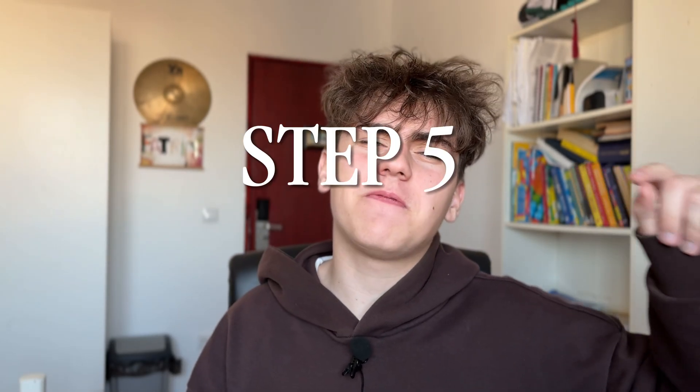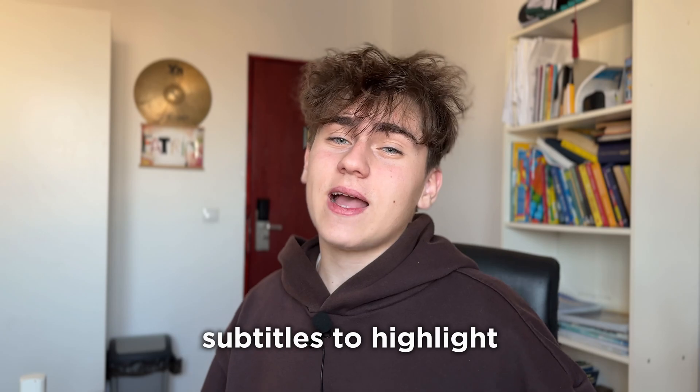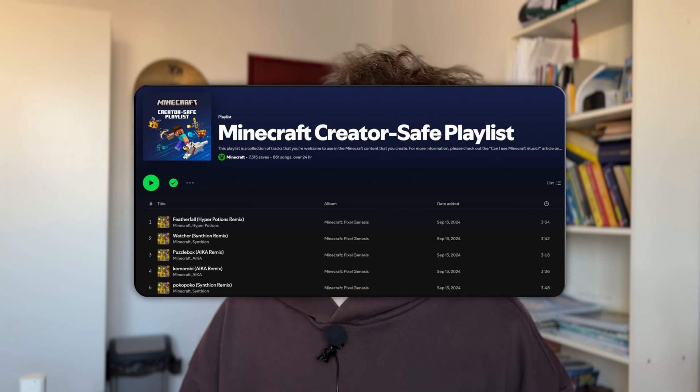Once your intro is ready, it's time for step five: enhancing your gameplay footage. Add zoom-ins to emphasize key moments. Smooth transitions are best, and you can achieve these using keyframes. Use subtitles to highlight funny dialogue or clarify unclear moments. Get creative with animations to make them stand out, and incorporate transitions to maintain flow — but don't overdo it, as too many can be distracting. Choose music carefully, as it sets the tone and pace of your video. Minecraft's soundtrack is a safe bet because it's copyright-free. Sound effects are just as crucial — they add polish to transitions and animations, but keep them subtle. And don't be afraid to let your personality shine through. Authenticity is what makes your content unique and relatable.